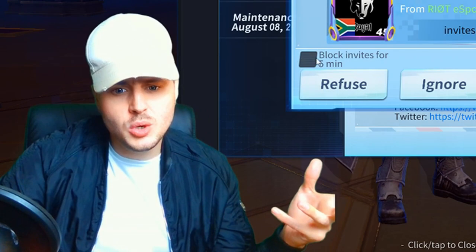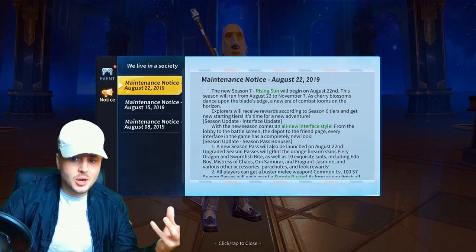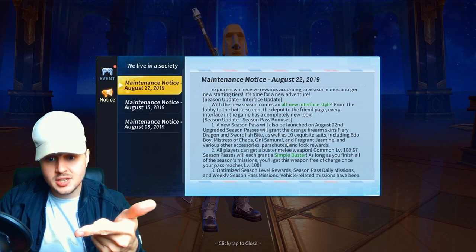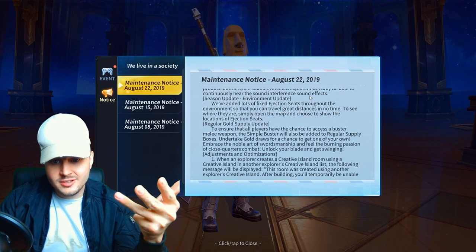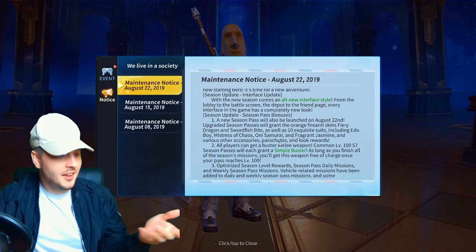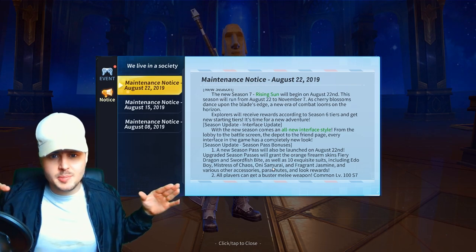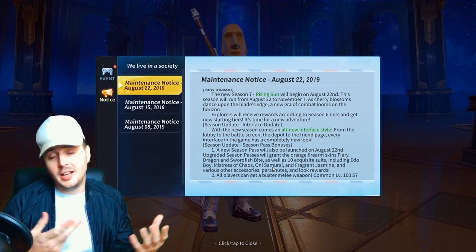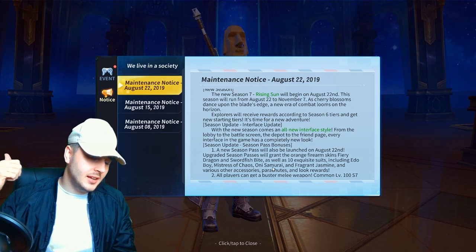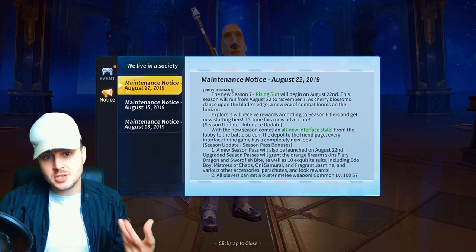So all in all guys, there are about four good things in this update coming Thursday which is Season 7: the new Battle Pass, adding stuff into the regular supply boxes, and adding vehicles in Creative Island. Just let me know what you think about the update. Again, please comment hashtag no climbing because the climbing does not need to be added into the game — they're probably going to add it anyway. I've already told them the three things they need to focus on: FPS, adding a new or old map, and taking out weapons like the auto turret and flamethrower.